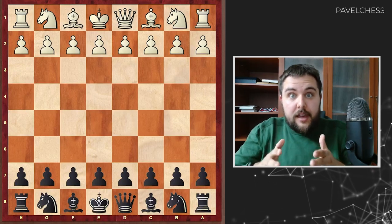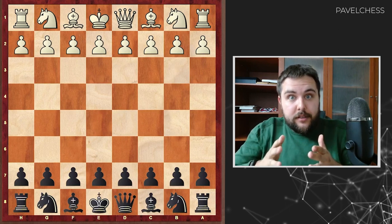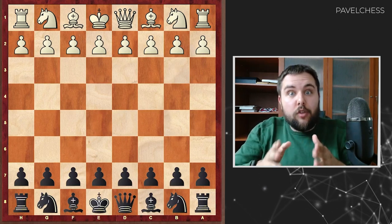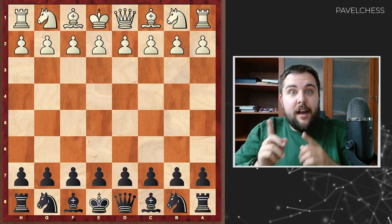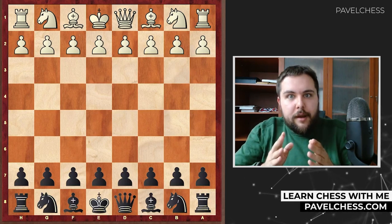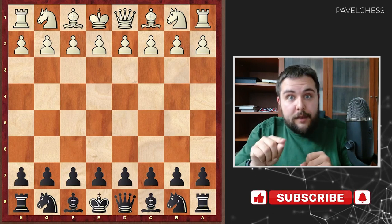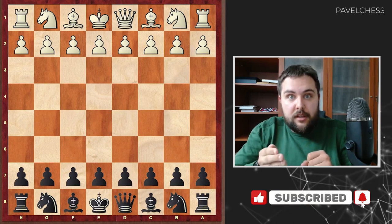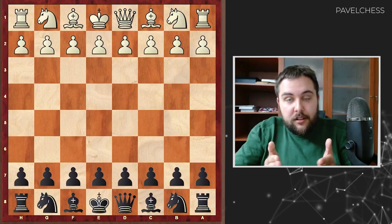At Norway Chess 2023, Super Grandmaster Noderbek Abdusatarov tried to outsmart his opponent with a theoretical novelty based on a real strategical idea. He took this idea from the famous and interesting game of Vladimir Kramnik. Let's learn this secret strategy that you can use in your own games — it will be very useful for your positional understanding. My name is Pyle Martinov, welcome to my YouTube channel.